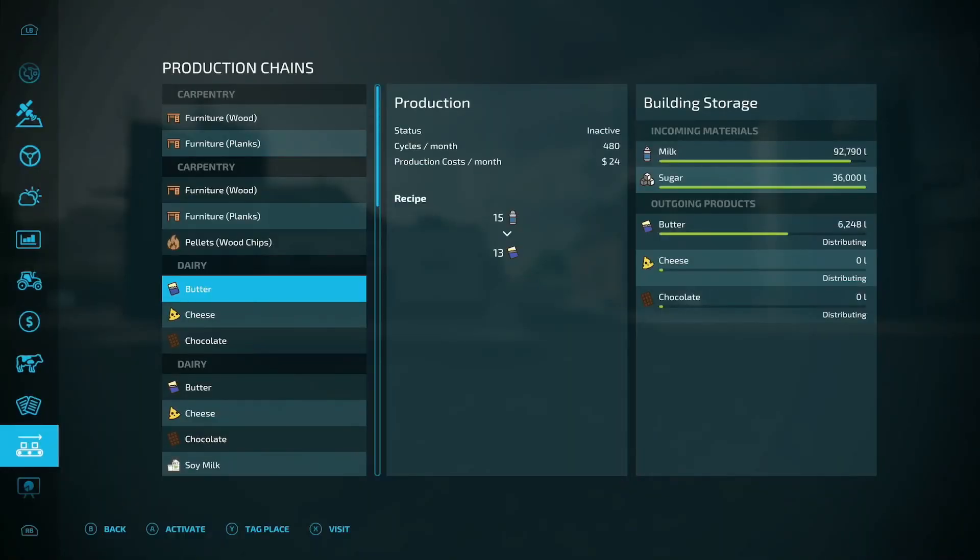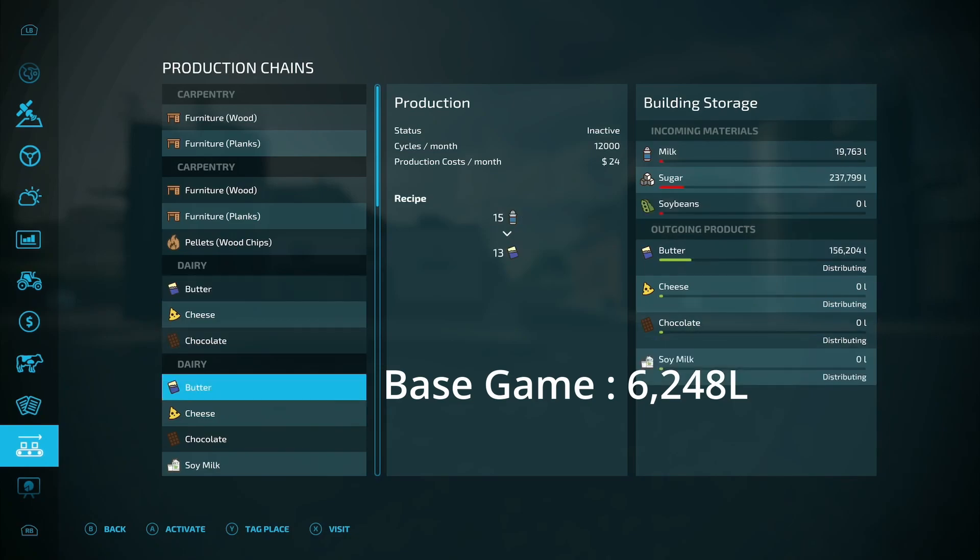Jumping over to the dairy - the base game one made 6,248 liters of butter, and it's almost full due to the limited capacity. The modded one made 156,204 liters of butter and almost used up all the milk. So 156,000 liters versus roughly 6,000.